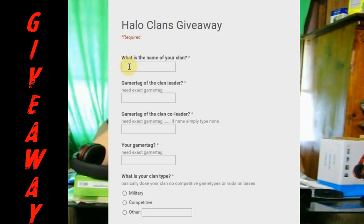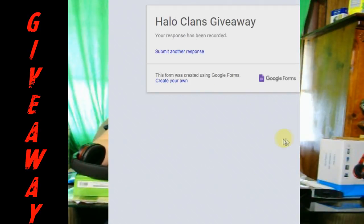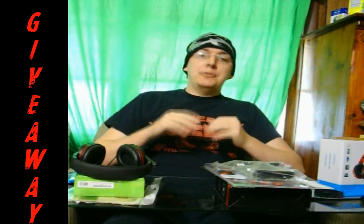To become eligible, simply follow the first link down in the description below. It will lead you to a Google form where you list your clan name, your leader, your co-leader, as well as which gamer tag is yours. There's also some other basic information like whether you're military or competitive — that kind of stuff I've passed on to the community as another way to get your name out there and make allies or enemies with other clans.